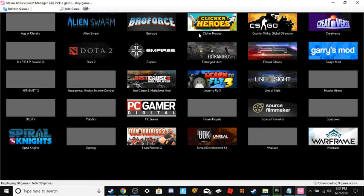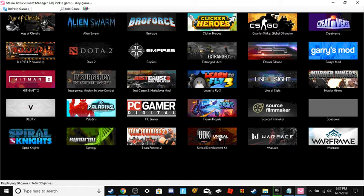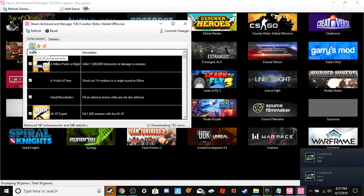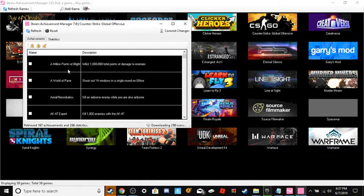If you have Steam downloaded, it will keep any games in your library here. So what you're going to want to do — let's say, for instance, CSGO. Every single achievement. So what you're going to want to do is double click on the thing. I already unlocked all achievements, so let me just lock them all and submit changes. So once you do that, you have all these achievements that you need. Click the unlock button — this is if you had none of them unlocked. This will also unlock all the ones you don't have. Click commit changes.